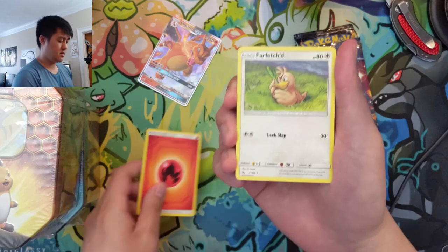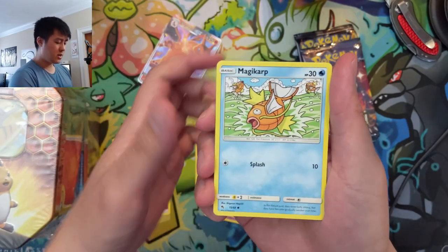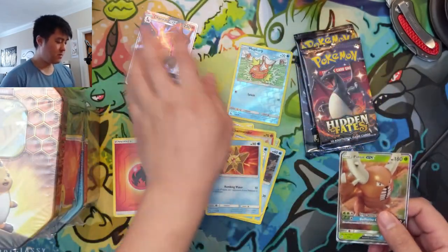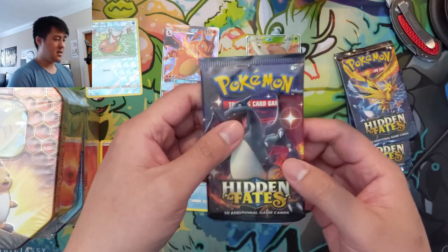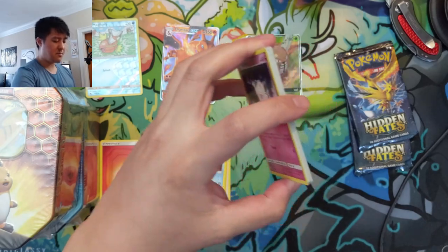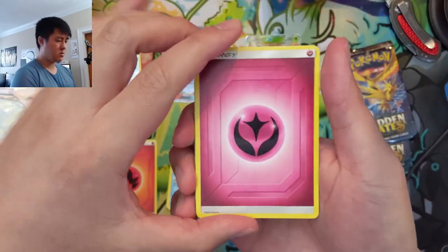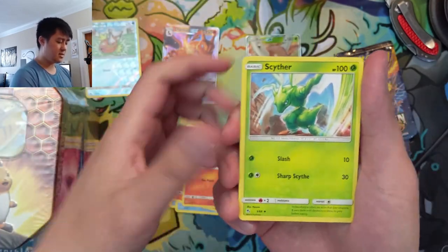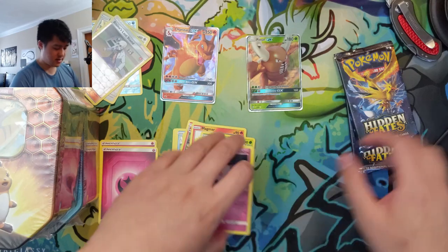Alright, got a Farfetch'd, Misty's Gym, Brock. In case you guys didn't hear, we did start a Patreon, and one of the tiers is where you can have product opened on your behalf on the channel — I'll sell it to you at basically cost to me, and the tier cost will go towards shipping. Next month we'll have the Hidden Fates tins as well as the Zama Zenta and Zacian tins.